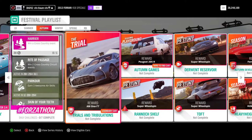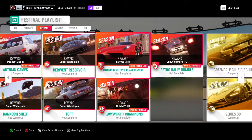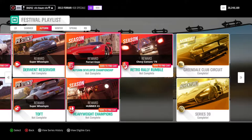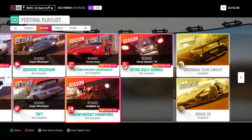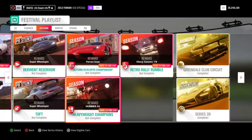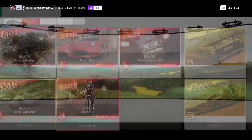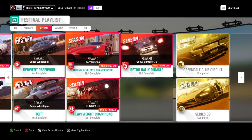The trial event we're doing today is Trials and Tribulations, and your reward for that is the Aston Martin 177. You've got Autumn Games for the Peugeot 205R, your three PR stunts, and the Autumn Developer Championship — though for some reason it's not showing up on my map. The reward for that is the Ferrari Enzo, possibly in Lego Valley. Heavyweight Champions gets you the Hummer H1, and Retro Rally Rumble gets you the '79 Chevy Camaro.